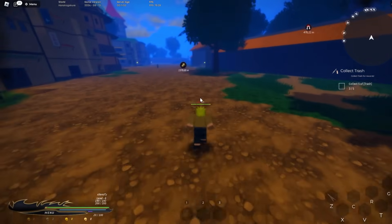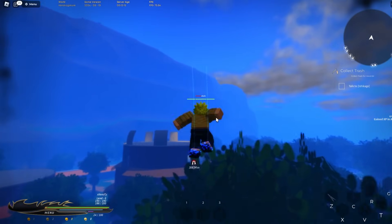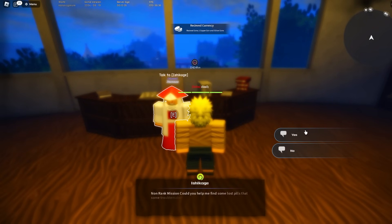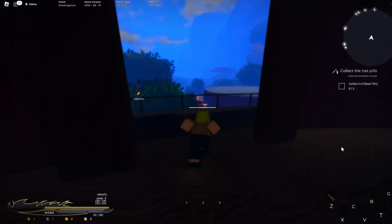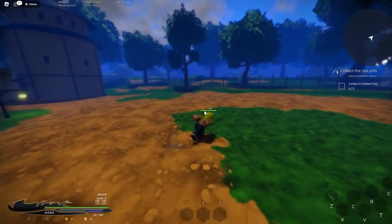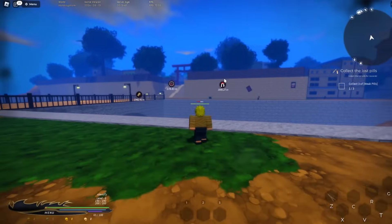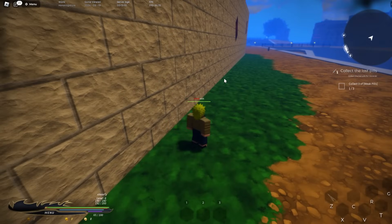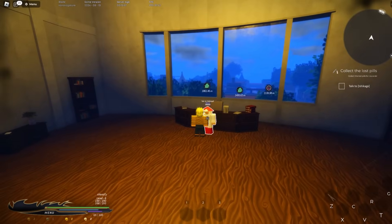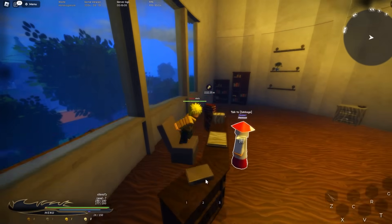You've got to spawn more of these. They hide under the texture of the map, so keep that in mind. Talk back to the Ishikage — we got the XP. Now we've got to collect three of the weak pills. I think we found one of them in this bush. Another one right here — I think it's a chance for it to spawn, it's not guaranteed. I have to wait for one more to spawn. Leveled up, so that's good. We've got to keep doing these quests to level up.